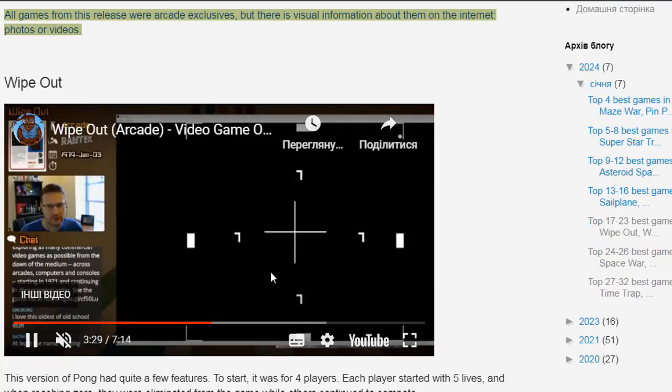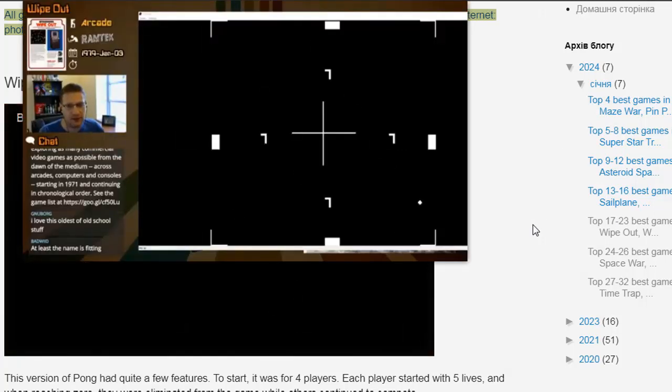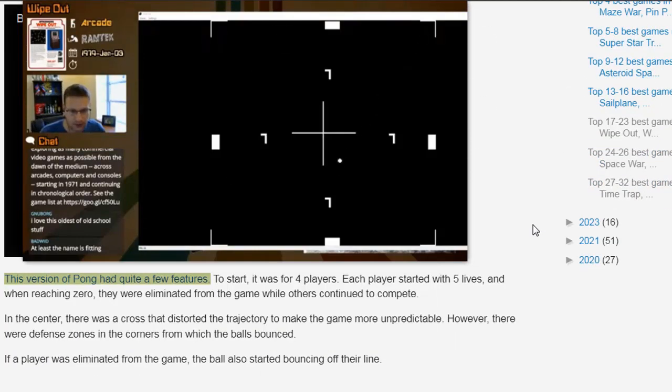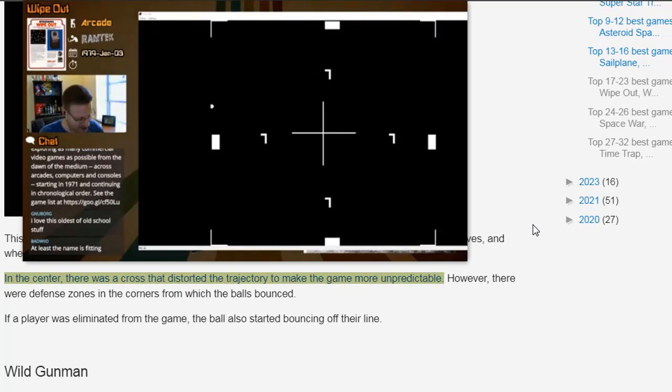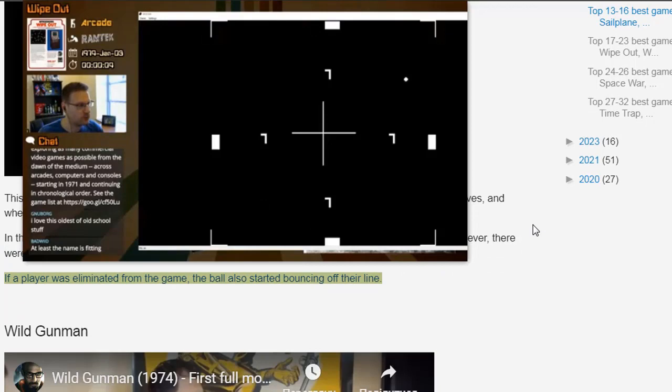All games from this release were arcade exclusives, but there is visual information about them on the internet — photos or videos. Wipeout — this version of Pong had quite a few features. To start, it was for four players. Each player started with five lives, and when reaching zero, they were eliminated from the game while others continued to compete. In the center, there was a cross that distorted the trajectory to make the game more unpredictable. However, there were defense zones in the corners from which the balls bounced. If a player was eliminated from the game, the ball also started bouncing off their line.